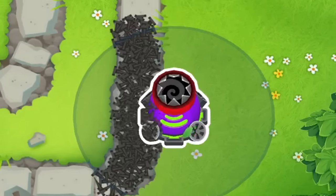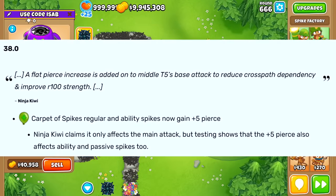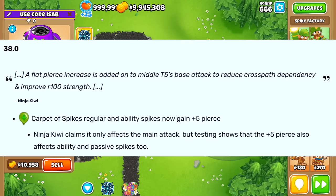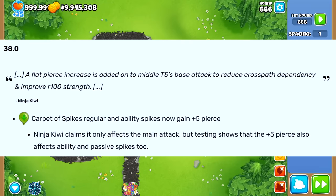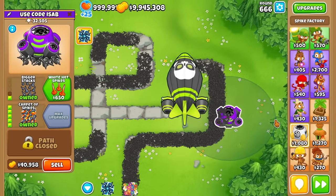I don't know how many of you guys know this, but Carpura Spikes was bugged. This happened in update 38.0. Nanjakewe gave it a buff where the main attack would get plus 5 Pierce on all its spikes - not the abilities, however. Apparently they messed up somewhere, and it does indeed work on the ability. So all this time the Carpura Spikes was just much, much stronger.